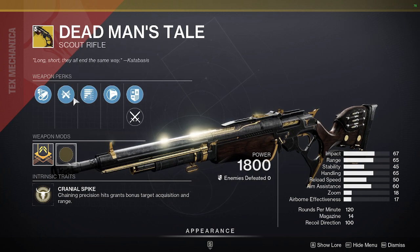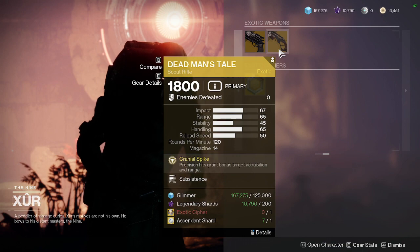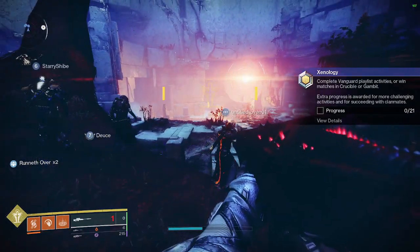Dead Man's Tale — if Hawkmoon had something like a decent perk like Light Mag or Ricochet, yeah pick it up, but it doesn't. Dead Man's Tale: if you don't have one for PvP or PvE, it's all right, you can pick it up. And that is Xur for this weekend. Thank you for watching.